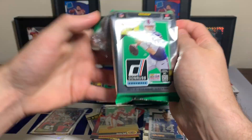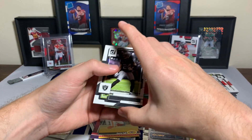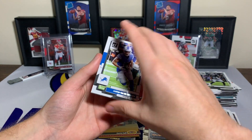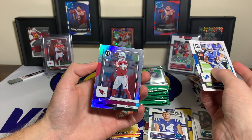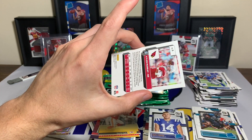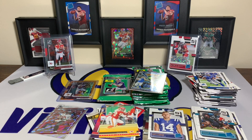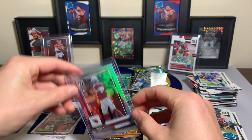Still waiting for that big hit — sometimes that is how these can go. Snoop Conner, a Charles Woodson, J.K. Dobbins, Vinny Testaverde, Fred Warner, Amonra St. Brown. We got something shiny — it is a no-name variation of Kyler Murray. That is cool, that is unique right there. Got no name on it. Of Kyler Murray, Arizona Cardinals quarterback. We're going to sleeve that one up. I thought it was a full-name variation but maybe it's no-name. I'm going to have to do some research on that.